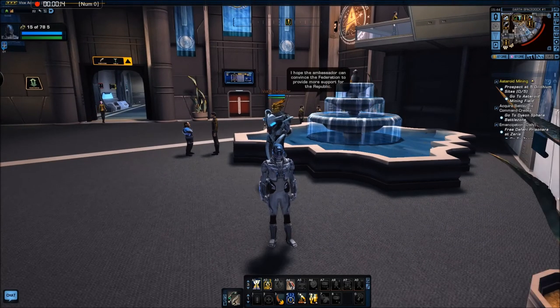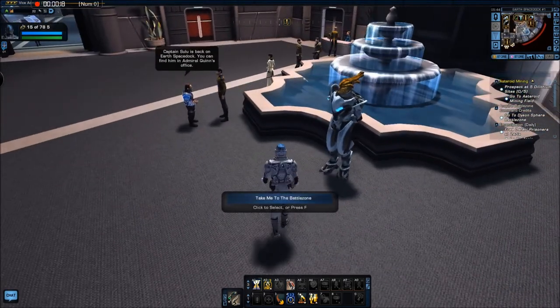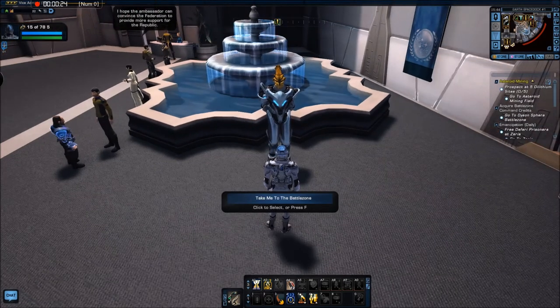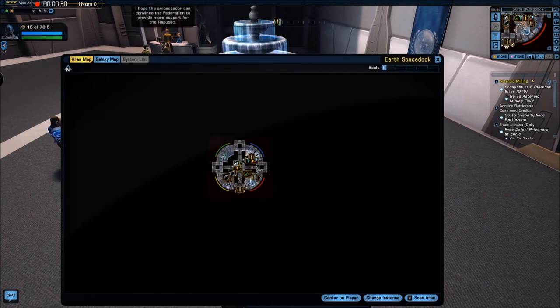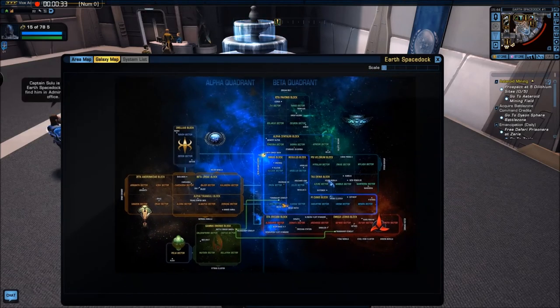You might be wondering about this guy here. He's a Voth Defector and if you go up to him, he has a button that says 'take me to the battle zone.' The battle zone is actually a Dyson Sphere — they've added the Dyson Sphere Ground Adventure Zone and it is awesome.